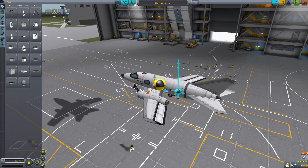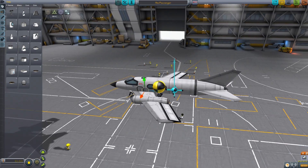However, if you need a lot of trim you probably want to fix your plane first by shifting the wings a little to the front, for example.